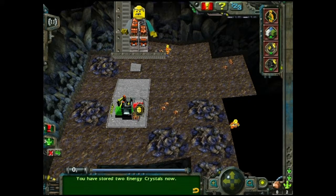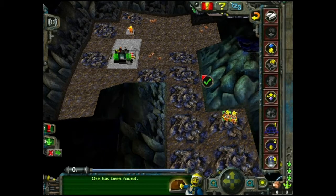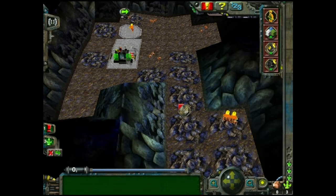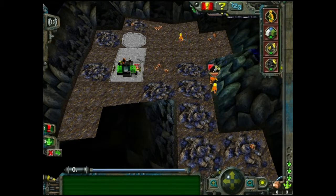You have stored two energy crystals now. He's built the power path. Huzzah! We have a power path — for no reason.